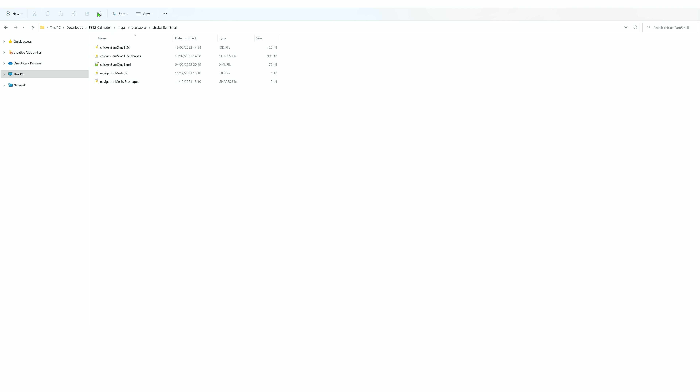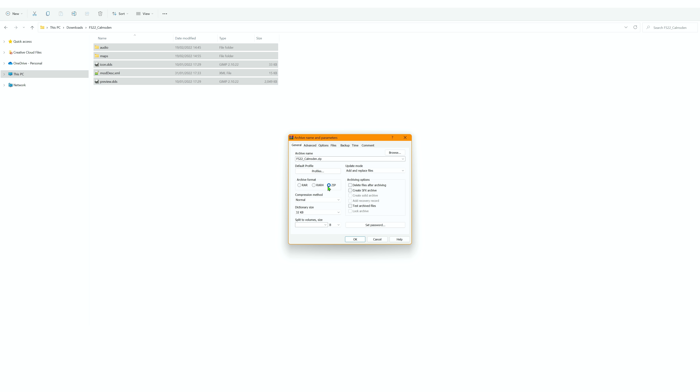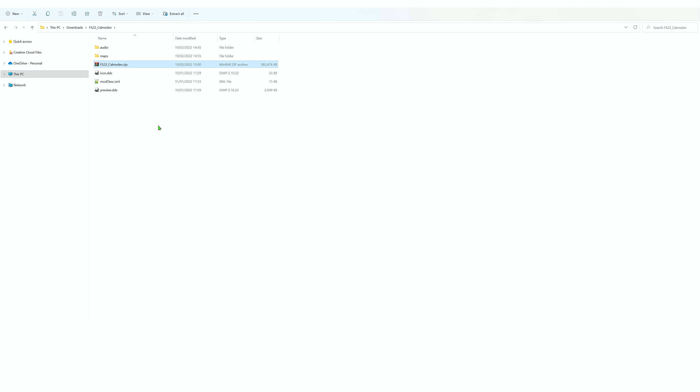Now we're back in the folder. We've edited both files, so we need to rezip everything back into a mod. Go back to the root Carmsden folder and select all the contents — not the folder itself. Right-click and choose 'Add to archive' with WinRAR. Select ZIP file format. The archive name will automatically read 'FS22_Calmsden.zip' which is the correct mod name. Press OK and let it zip up. The edited mod is now zipped. Cut the file and put it into your mods folder, then start the game.